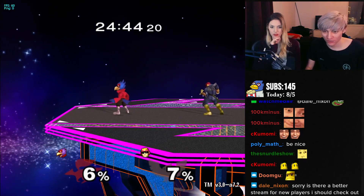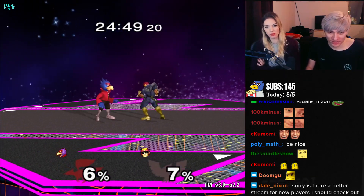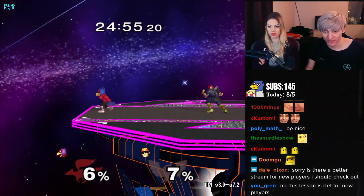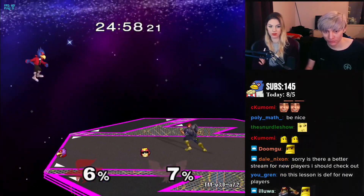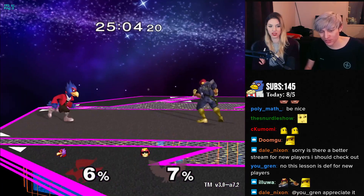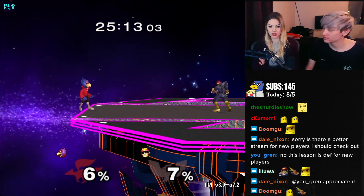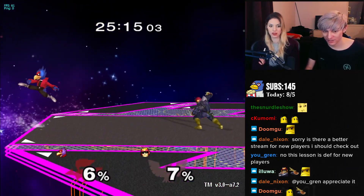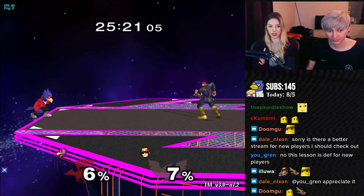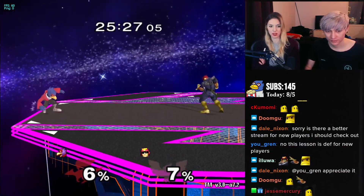One thing I will add then is how to grab the edge. Now you see probably other characters do this. The easiest way — there are a lot of different ways to grab the edge — is to be turned around and then jump to the edge. If you do a backwards jump, you can grab it like this; that's the easiest. The easiest way is to do the same roll that you used to set up back air, and once you're here, you just jump and press nothing, and you will grab the edge.